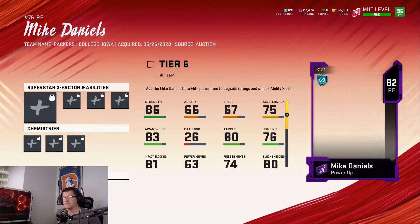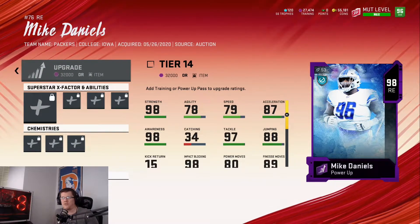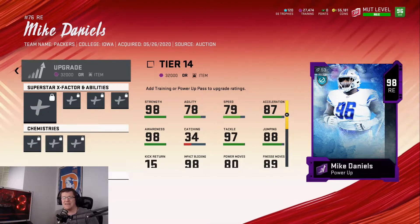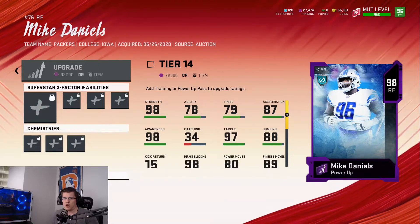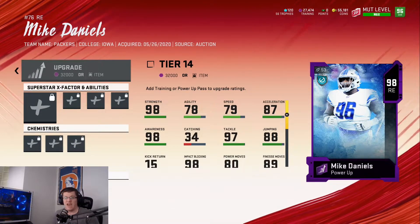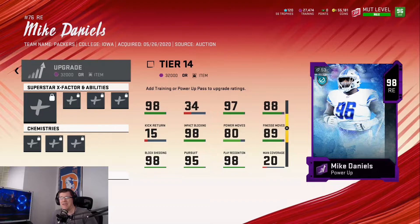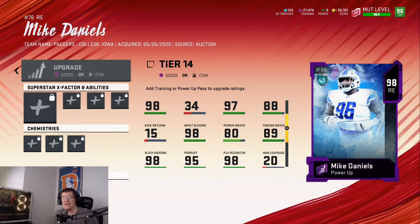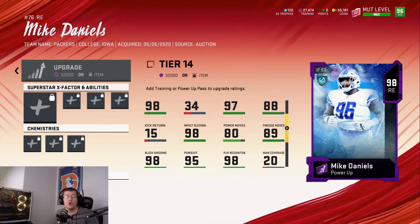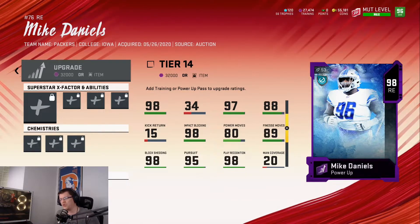Transport Mike Daniels through time to his 98 overall and he now has 98 strength. He's still really slow at 79 speed — the 87 acceleration will help, but I wouldn't recommend this card if you're expecting someone to get after the QB fast. What I do want to highlight is he now has 98 block shed, 98 impact block, 98 play recognition, 89 finesse move, and 80 power move — a huge increase from his base power up.